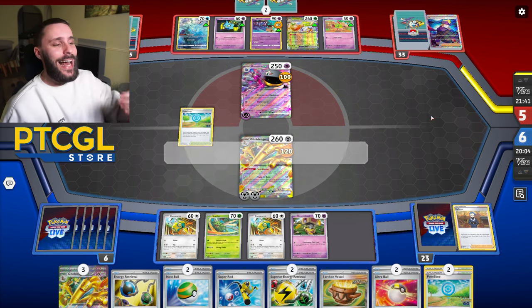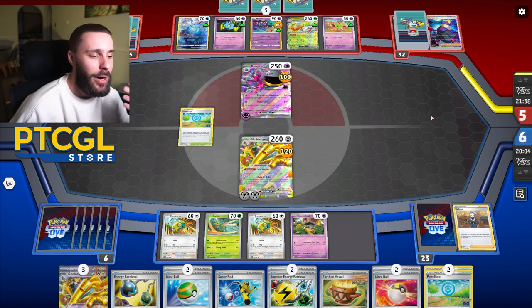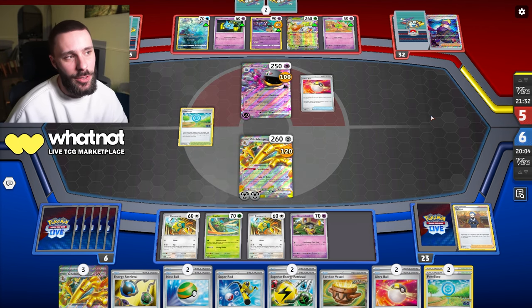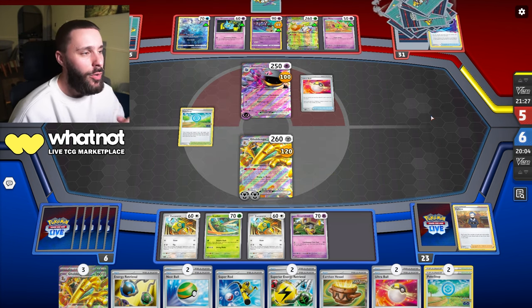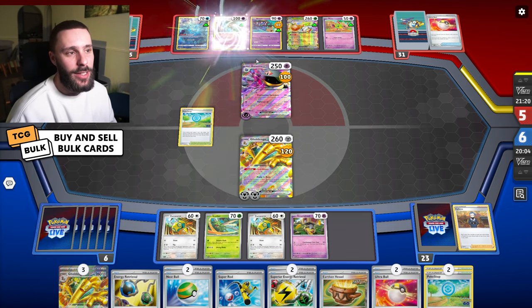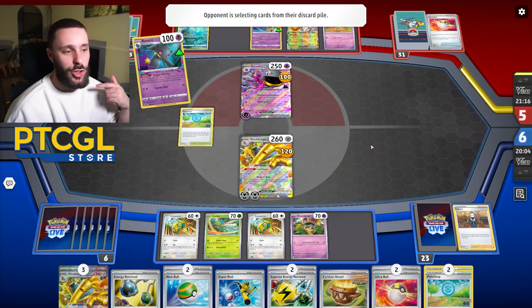I'm just going to pass up. Now if they go for a Poltergeist they take the two prizes, but I can come up with Scizor and hopefully do some stuff. If they do evolve that Natu into a Xatu, then my Scizor will win it and KO Burnett. I think they're going to go for it. Oh - they're going for the other Burnett, which recovers a Supporter card - so maybe they get an Iono. Or they probably want Morty - but if they get Morty they can't use it. If they go Iono then they reset my hand but draw me straight into Jack.